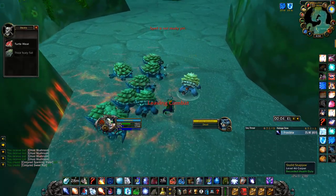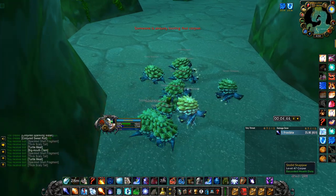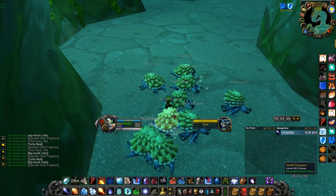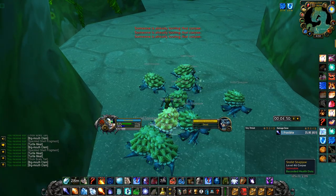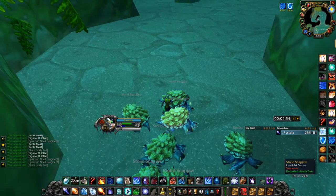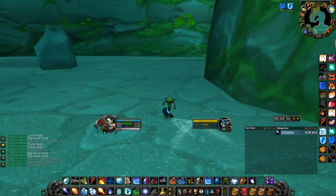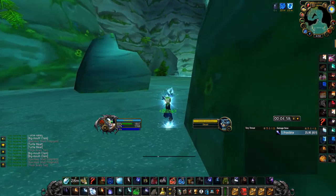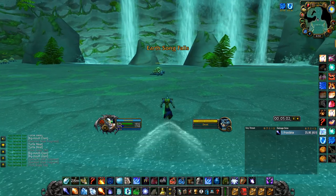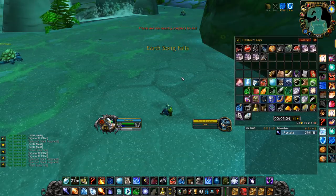You can use Blizzard or Flamestrike and Cone of Cold — AoE spam, it doesn't really matter. I like Flamestrike and Cone of Cold because it kills them faster, but either way works. Blizzard's a little bit safer. And there you can see the shell fragments and scaly tails, which are what vendor for a decent amount.